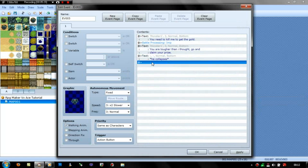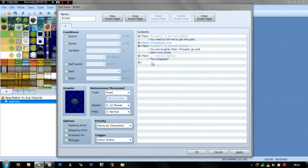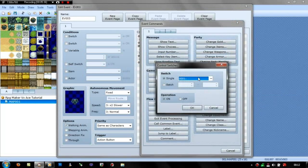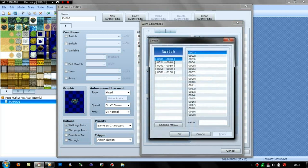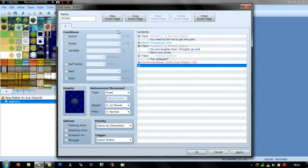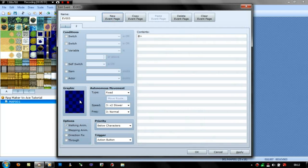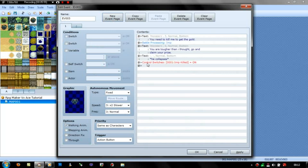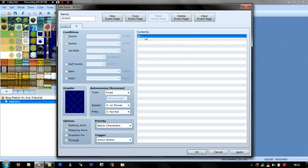And then after that, what you need to do is start a switch. The switch would be — you name it something relevant so you know what it means. So for me it'd be 'imp killed.' And that's the switch set. And then you create a new event page, and because he died, he would disappear. That makes more sense.